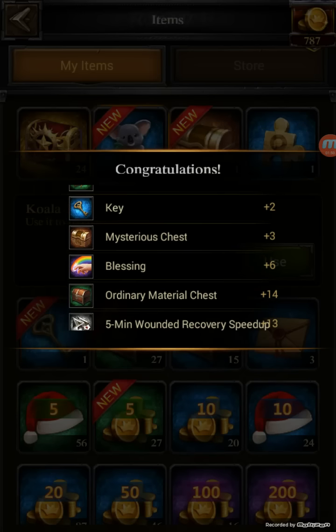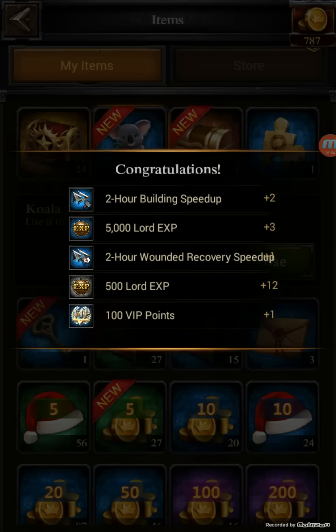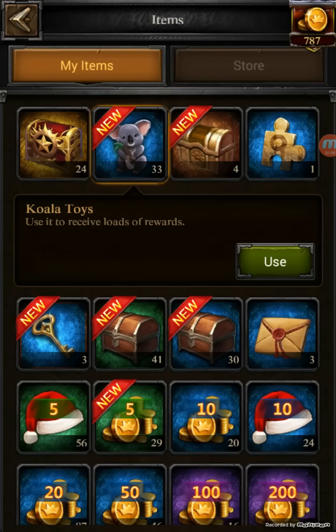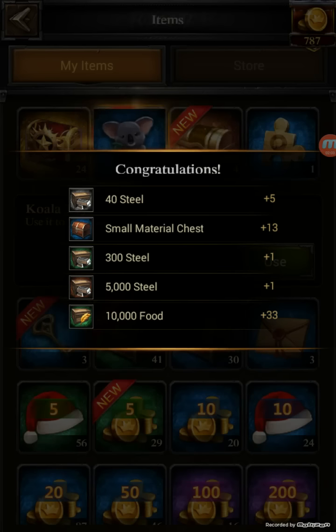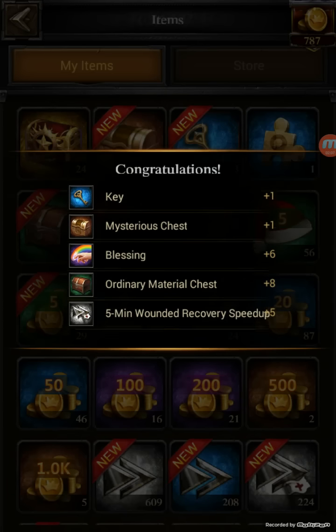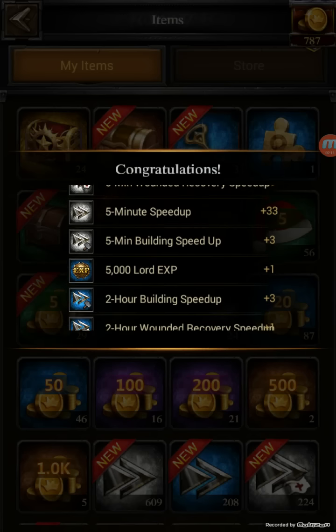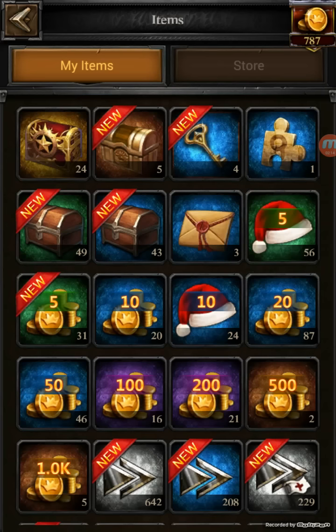More chests - blessings, I always like that. Some XP, haven't seen any hundred XP but that's all right. Some pieces of gold. And yeah, 5k steel from just the regular koala boxes - blessings, speed ups, wicked. All right, let's get to the good stuff.